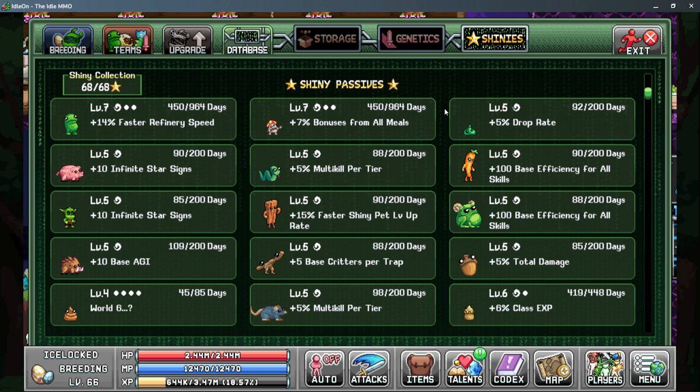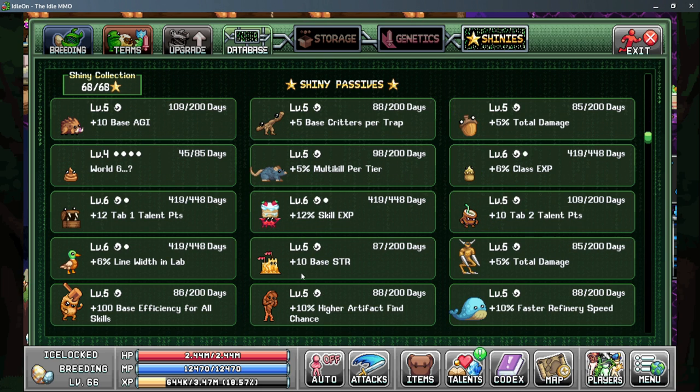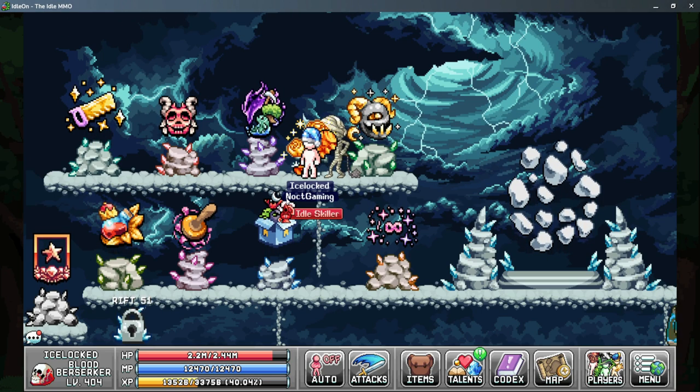Also in World 4 are the shiny pet passives. There are several with multiple pets that give the same bonus but they all need to be leveled up to get the bonuses. The first is bonuses to all meals. Next up is base efficiency from all skills — this is base so it gets multiplied by everything, making it a lot more than just 100 per pet with more levels. The third is anything that gives you base strength — a small amount but everything helps.